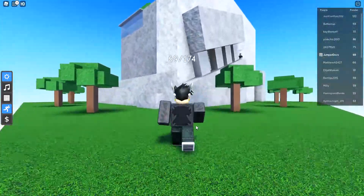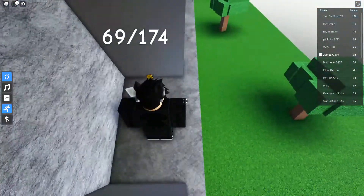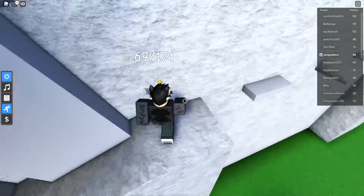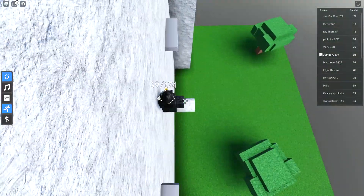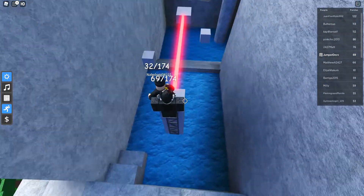This is where you're going to do the obby to get King Panda. Just turn on sprint and go in between each one — these are like pushers that push you off. The next ones are kind of the same but let you fall through.